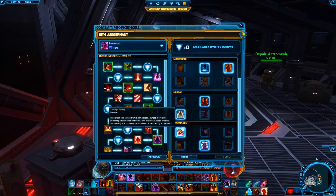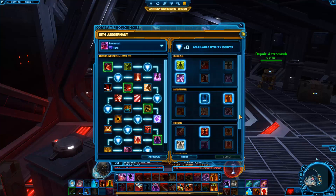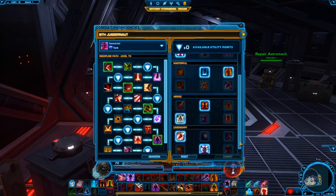In the Legendary tree we have Through Victory and Intimidating Presence. Intimidating Presence is a must in PvE because your Saber Reflect lasts 2 seconds longer and you generate more threat. And as we know, generating threat is the name of the game for tanking. So if you need to check out the utility points portion of this video again, please feel free to rewind and do so.